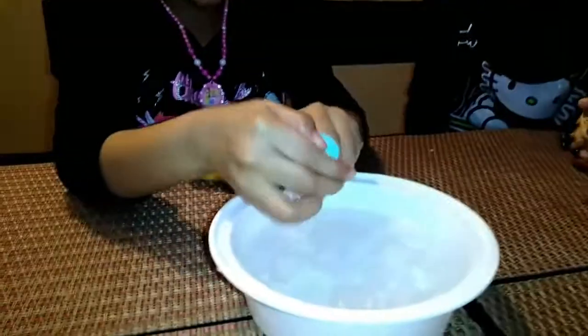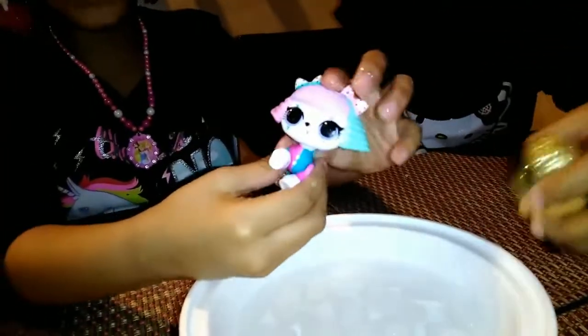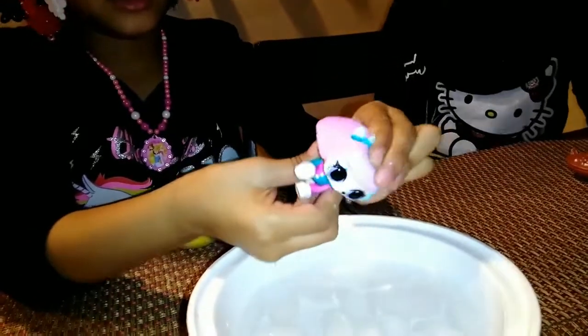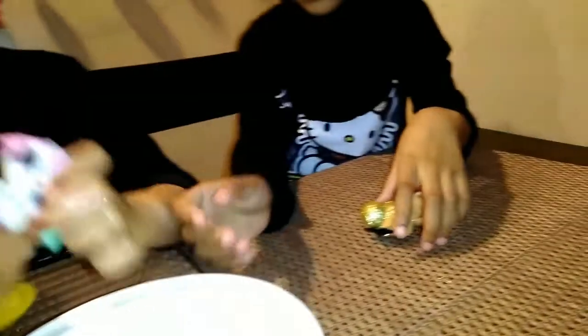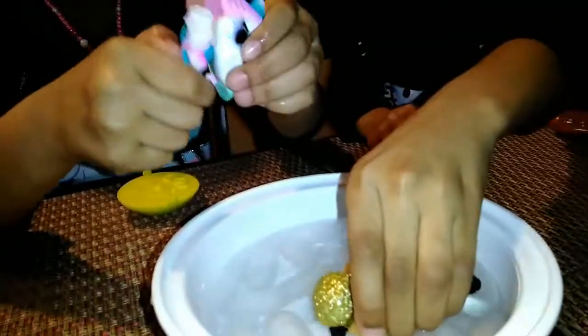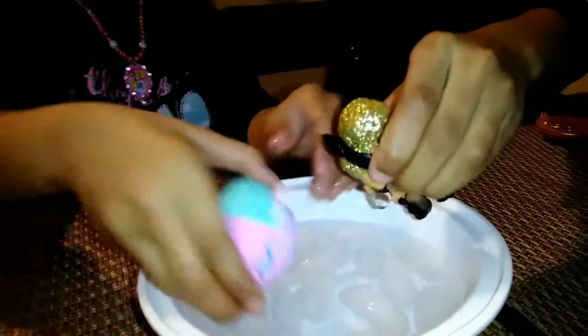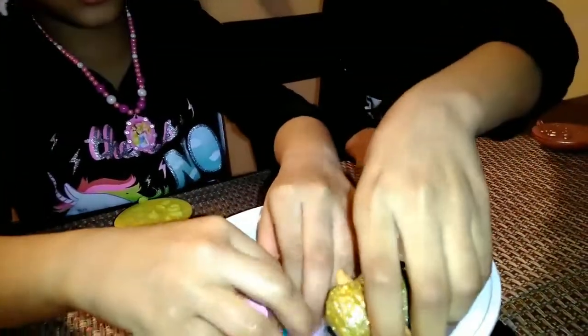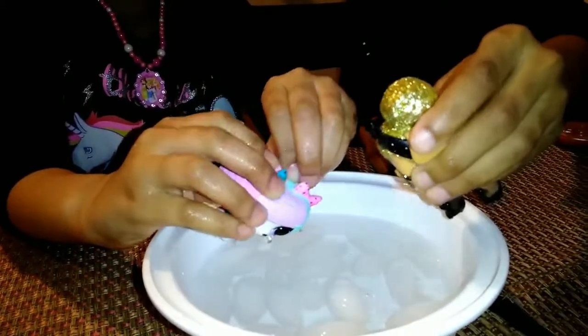We already know they're color changers. Do you want to see if they're a crier, a wetter, or a spitter? Let's see which one — the head came off again. Alright Sammy, you go ahead and try. Put her in there and let's see. Oh, looks like she's definitely a spitter. Do it again. Whoa, they're both spitters!